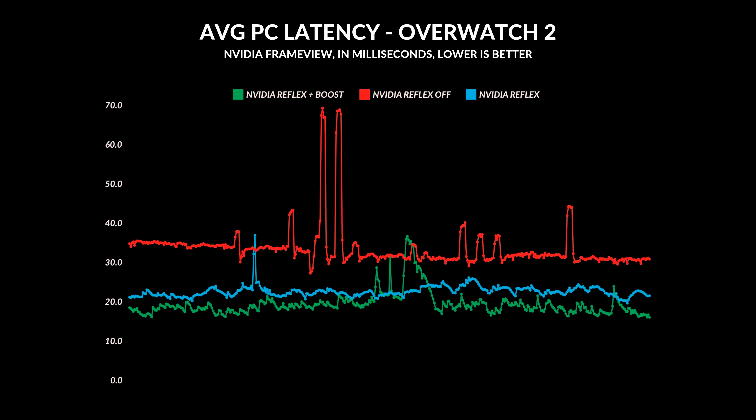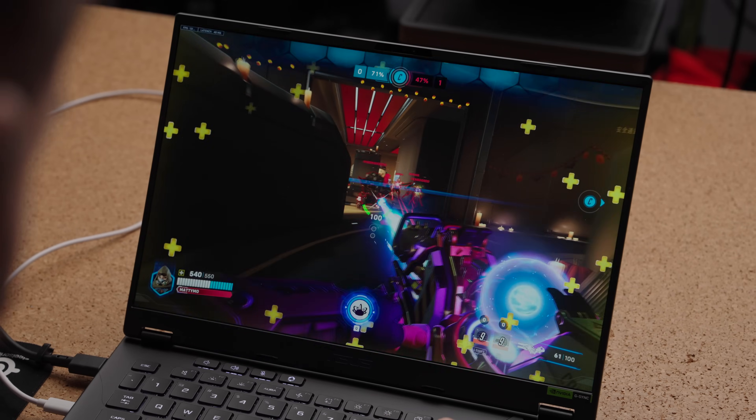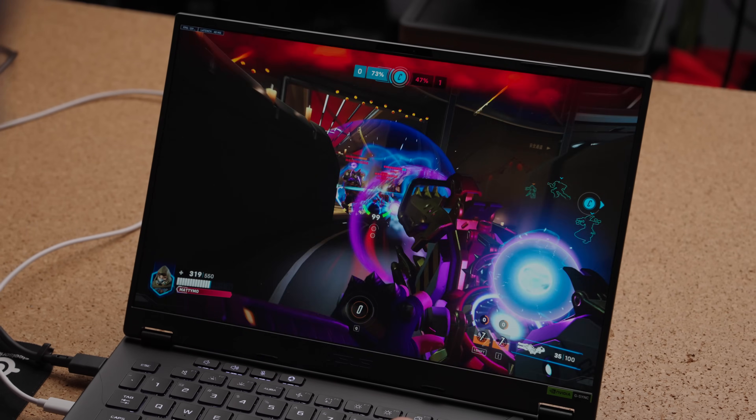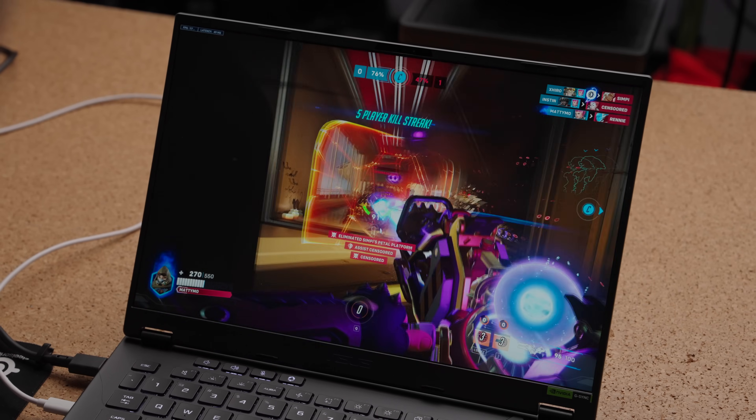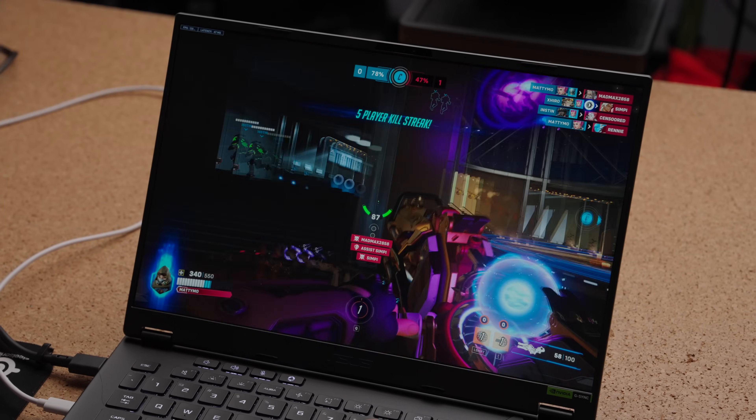Overwatch 2 averaged higher latency with NVIDIA Reflex off, hovering around 35 to 40 milliseconds — not as good as Apex Legends. But when I activated NVIDIA Reflex, that latency dropped to 22 to 23, which is nearly a 50% reduction. Enabling Boost further reduced latency by another three to four milliseconds, bringing it down to an average of 19.